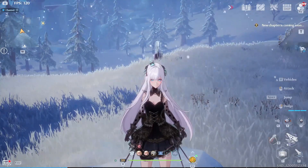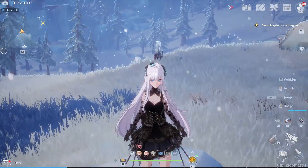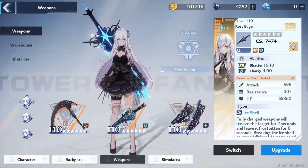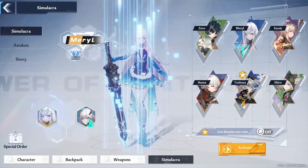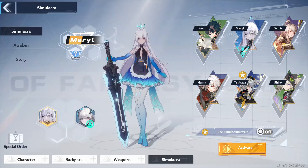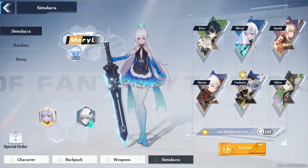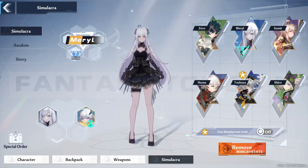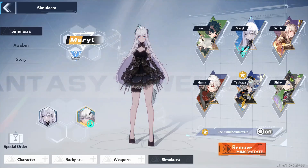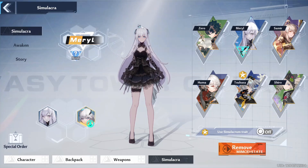There are some other cool things I like about Meryl — her costume. The skin you get when you get her to three stars is very beautiful. Originally this is her base outfit, which is nice, but when you get to three stars you get this new look — whoa — and she gets the crown, which officially makes her the ice queen.